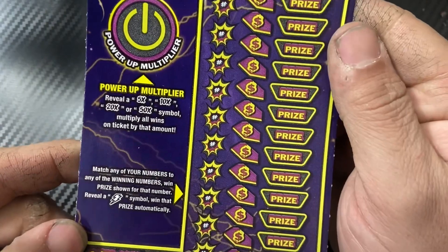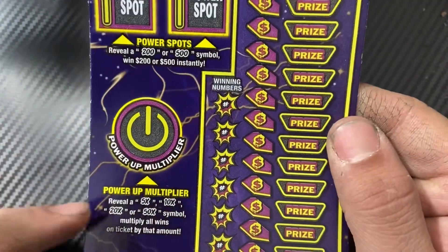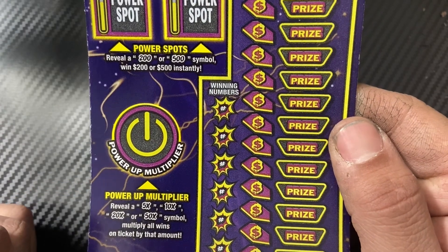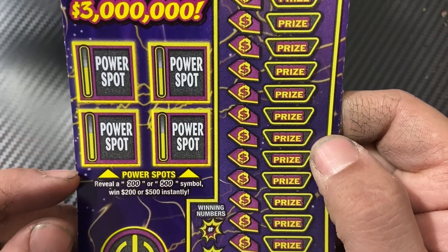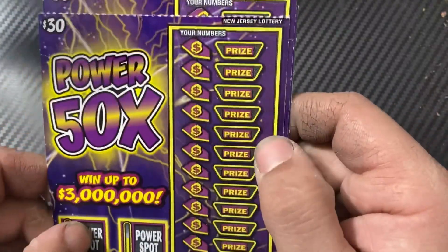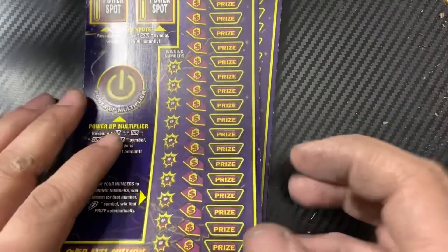We're looking for matching numbers, or find the bolt symbol for an automatic win. If you do find a win and reveal a 5x, 10x, 20x, or 50x symbol, multiply all wins by the multiplier. The power spot: reveal a $200 or $500 symbol and you win that amount.